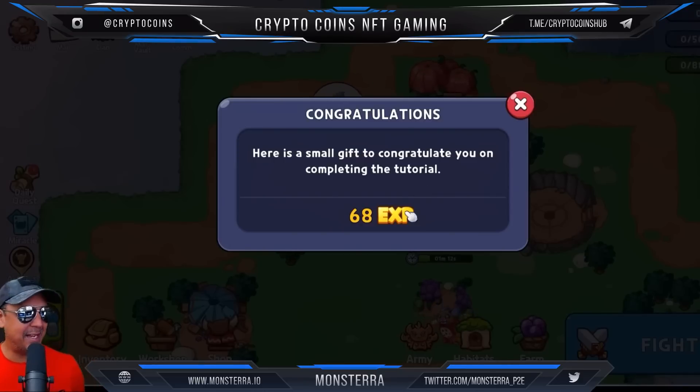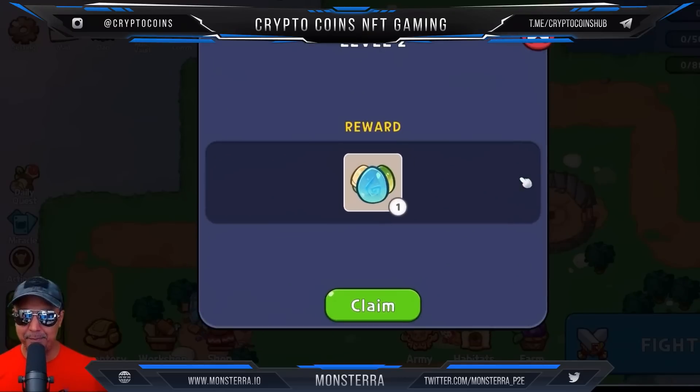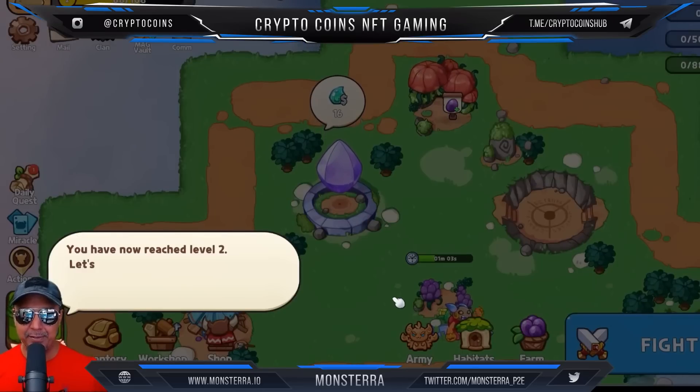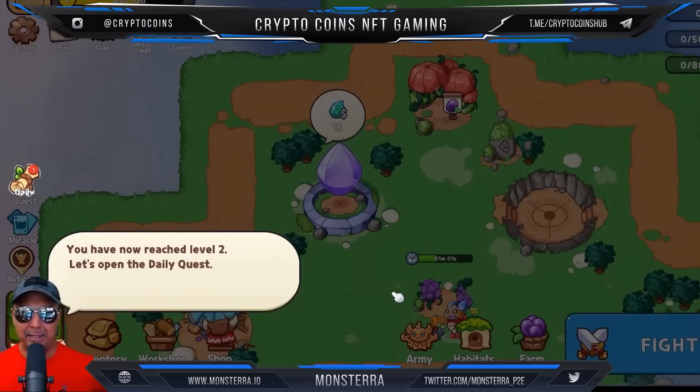Congratulations! Here's a small gift for completing the tutorial — 68 experience points, and we get a reward of another egg. I definitely want to claim that. You have now reached level two! Let's open the daily quest.